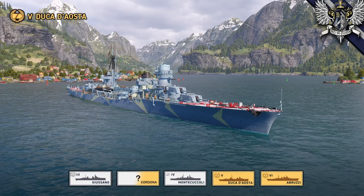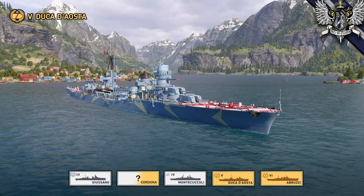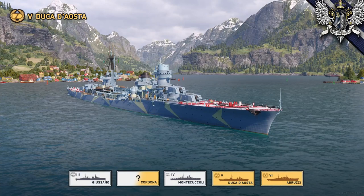Without repeating too much of a previous video, I'll suggest you give that a watch if you want more information about the individual ships. Suffice it to say, the Duke d'Aosta is the fourth generation of cruiser, which puts it neatly in between the Monte Capulli and the Duke degli Abruzzi, with the two ships of the Condorna subclass not being represented in the game.